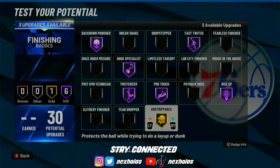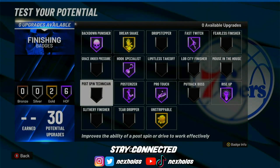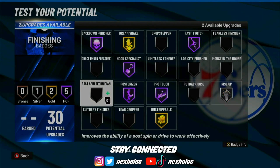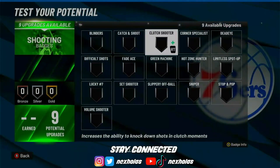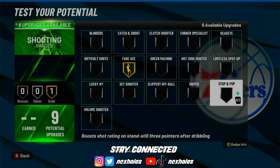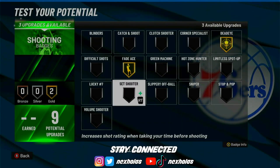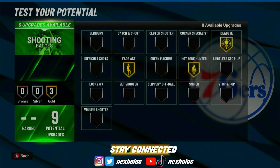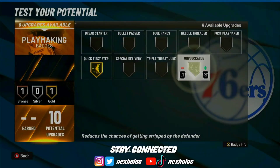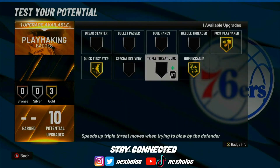Throw Unstrippable on gold. You can put Dream Shake on, or take some points down and put Post Technician on silver. For shooting, you're gonna want Fade Ace definitely, and maybe Dead Eye — since you can't get Mismatch Expert — for when you post hook. Throw on Hot Zone Hunter for your hot zones in the mid-range.